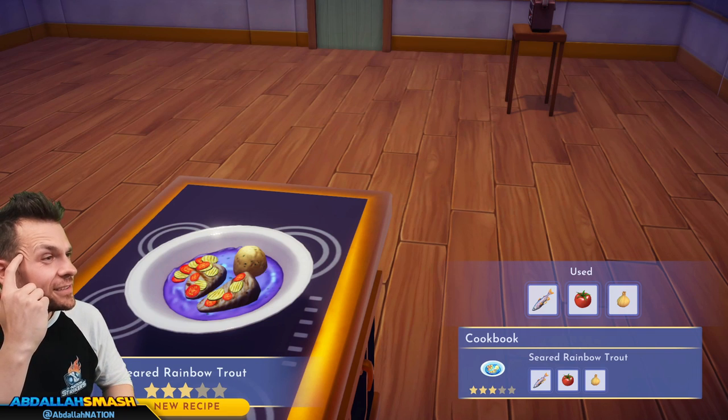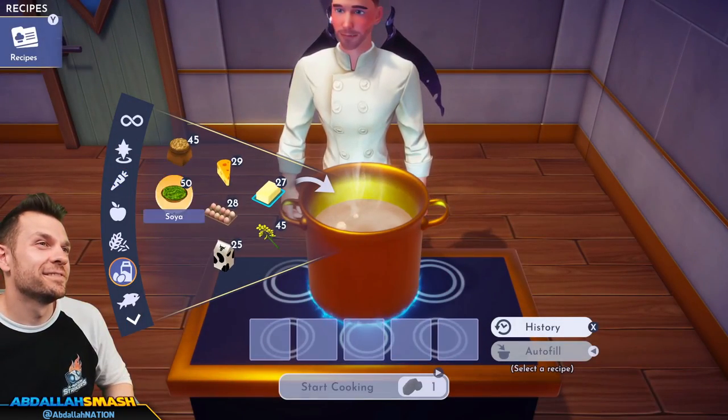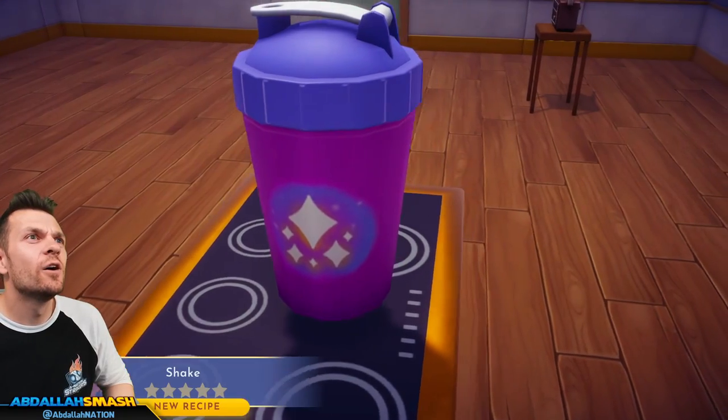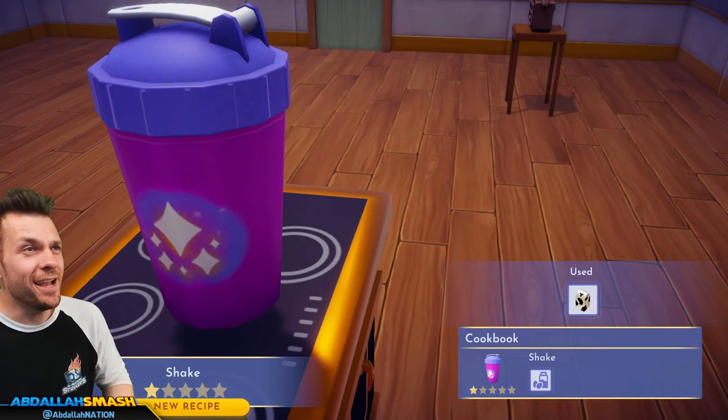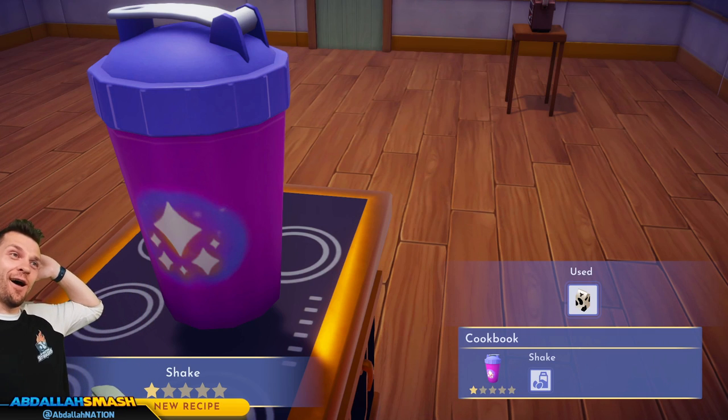Let's make a shake — just milk inside a boiling pot. Holy blender bottle! A blender bottle just spawned out of there. Don't forget to drink your milkshake!